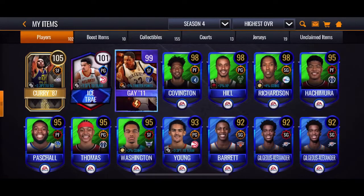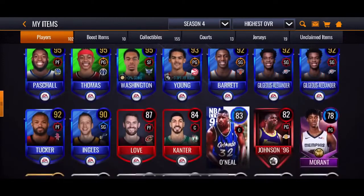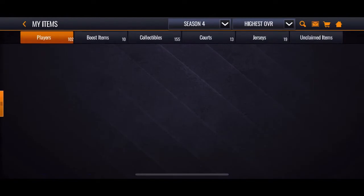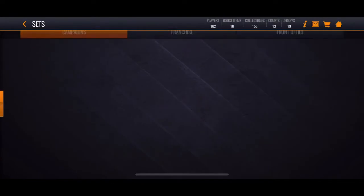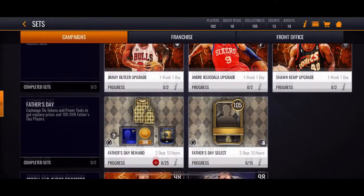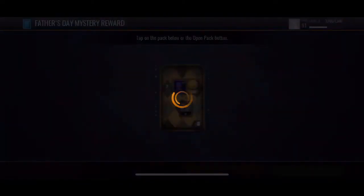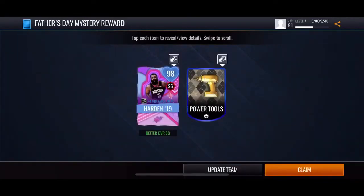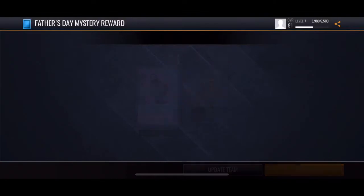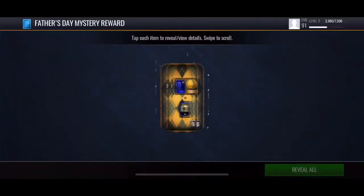With that, let's look at everything we got. We got that 99 overall I picked up earlier, plus the 105 Curry right there, a lot of these 98s, and the 95 Isaiah Thomas. Pretty good team. Let's go ahead and check out these sets for the Father's Day promo. Let me add all these items and claim the mystery award — 98 Harden! Oh my gosh, that is insane, pretty good. Let's add some more and see what we can get from the Father's Day mystery award.